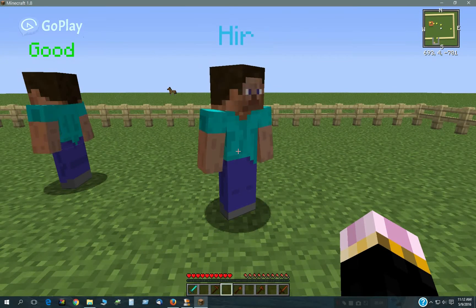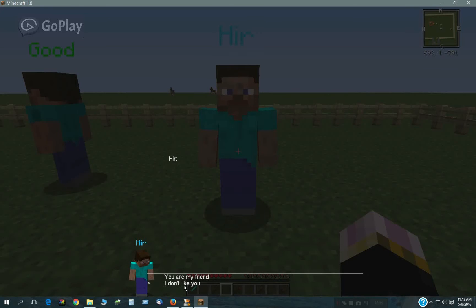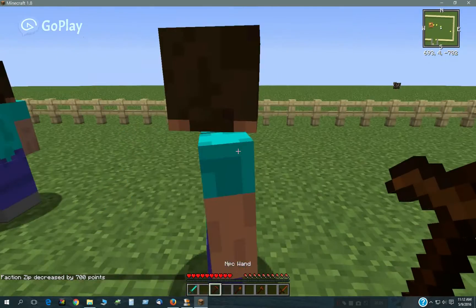What I did here is I created a dialogue, and if you say 'You're my friend,' his points will go up, and if you say 'I don't like you,' his points will go down. You can do that — see, I just lost 700 points there. You can do that in dialogues and in quests.